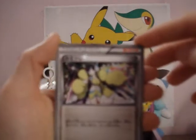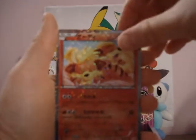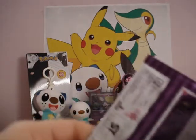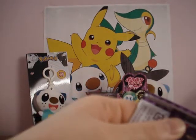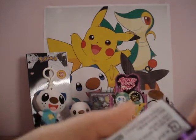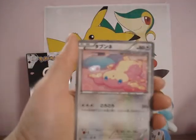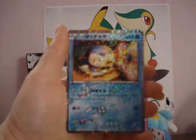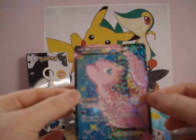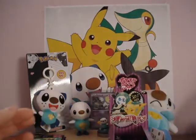Alisa Trainer Card, Curlia, Growlithe, Meloetta EX. Next pack — Ursaring, Audino, Piplup, and a Mew EX Full Art. Wow, I really like this card. I can't believe I actually got a Mew — really cool card and a really good booster pack pull.